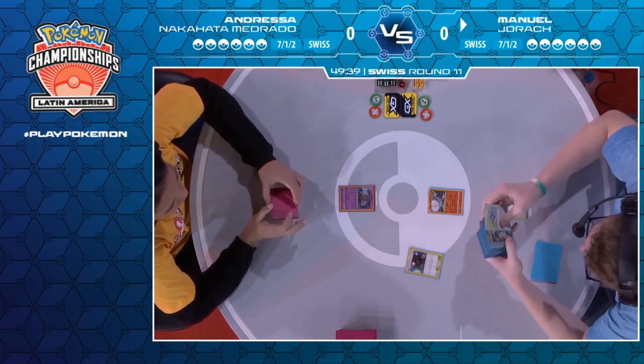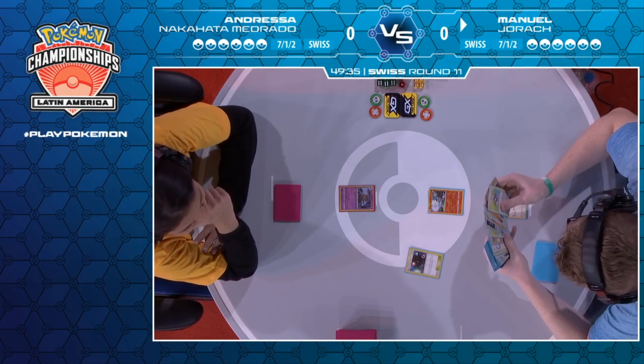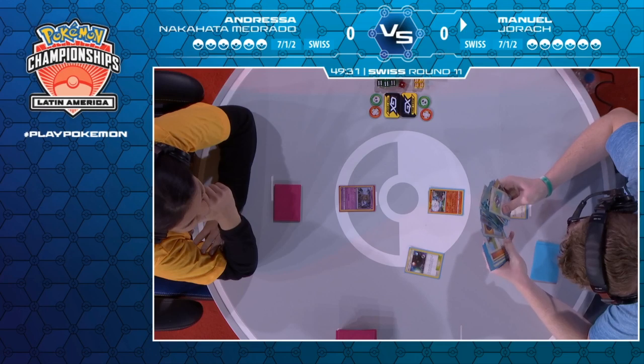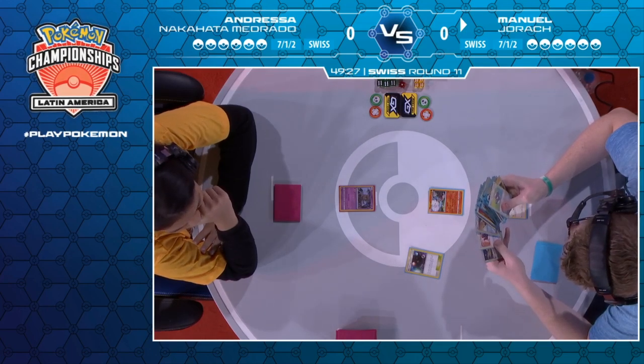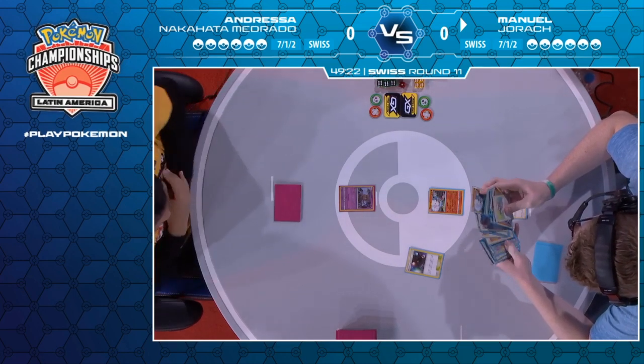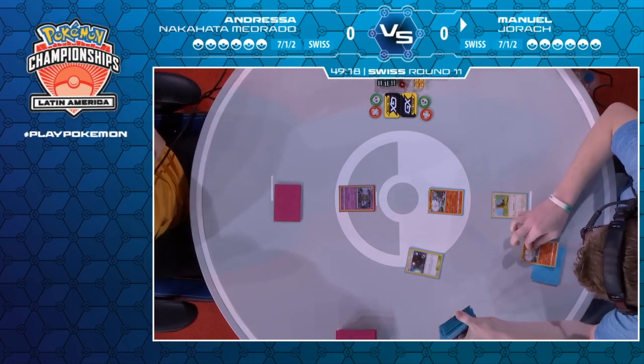That's going to be one of the biggest attackers Andressa will want to go for early. If she can go Welder turn one, Welder turn two, go for that Cross Division GX for 200 damage or 20 damage counters — you just knock out three Pidgeys in one go. From there it's so hard for the Blacephalon deck to come back because your draw engine's gone. Getting through 40 cards of your deck without drawing all of them every turn gets rough.